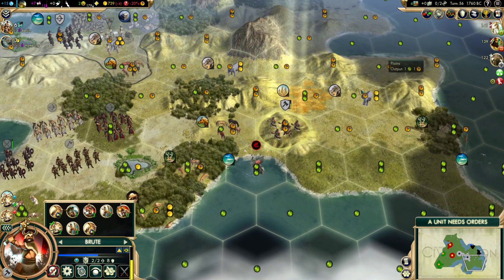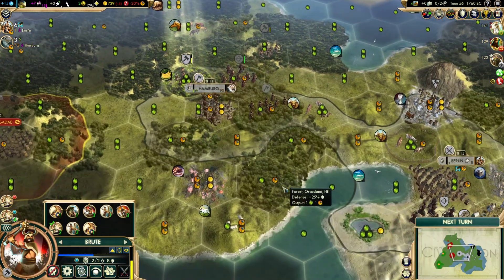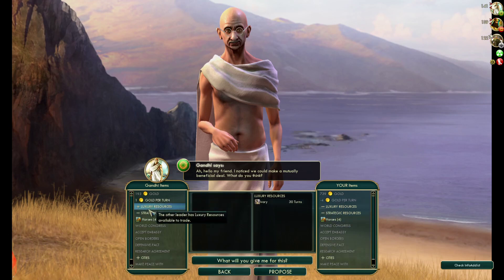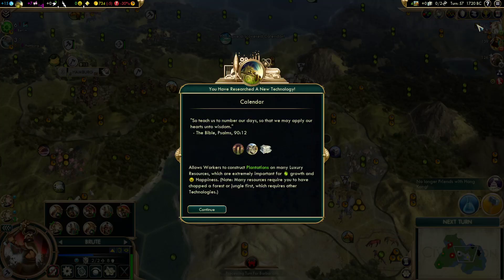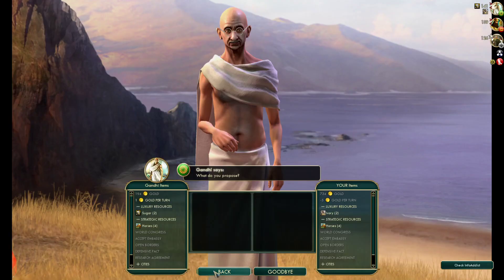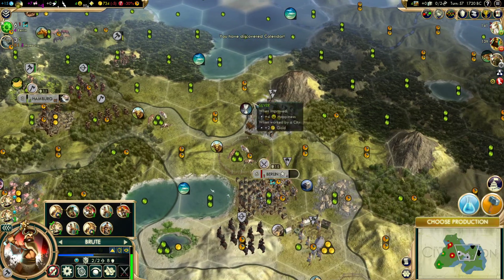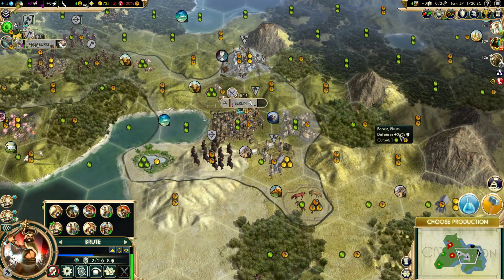Eventually we actually have to develop the tile — we're kind of weak on workers, that's the bad thing about this approach. He's got sugar but it looks like just the one. Oh, but now it's saying he can trade — did he try to trade before he developed his tiles? Yeah, it's looking that way. This is really good — this gives us a happiness buffer. We'll continue to develop the silver. No longer friends with Hong Kong, that's okay. He's coming over here to occupy Berlin, and he's coming in here to heal up.